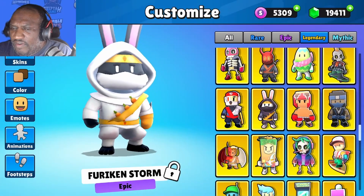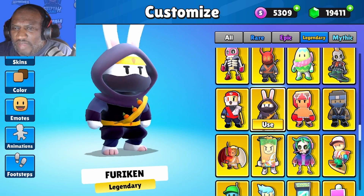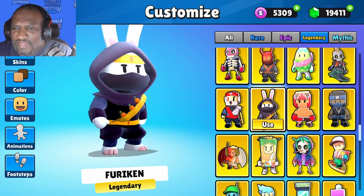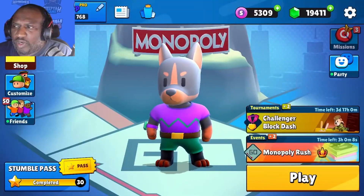To increase your inventory — if you check under Legendary, there is a skin just like it in the game: it's the original Furrican, the white version. The new one is the Furrican Storm. So now there's two of these bunny rabbits in the game, they're super clean. I like the old one, and I like the new one even more.